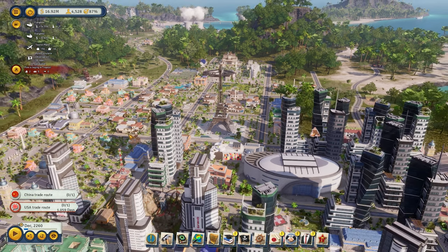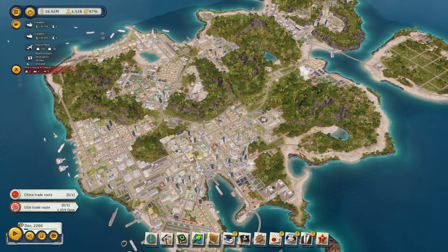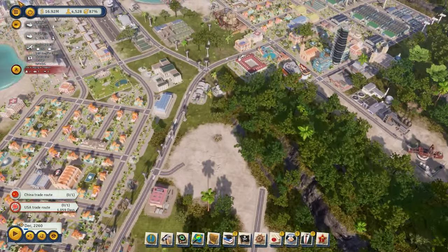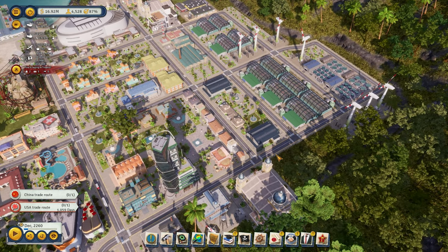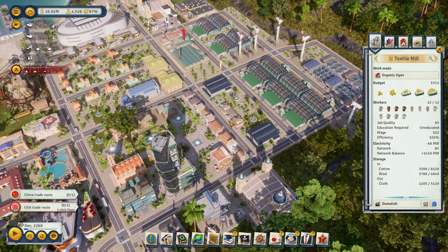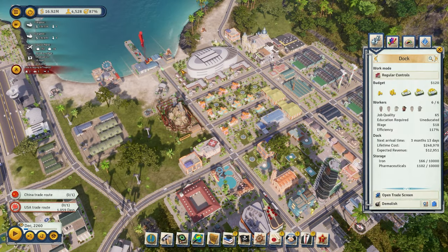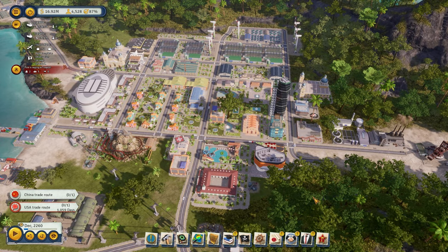Let's start off with the most important one — I don't like cliffhangers, so I'll tell you right off the bat. Let's say you have a lot of industries, you've already established them, but you're still not making money. The reason for that, I'm willing to bet, is you're not utilizing Teamsters offices. You can have all the industries in the world, but if there's nobody to move goods from the factory to the dock, you're not going to make that money. It's going to move at a very slow and minimal pace.